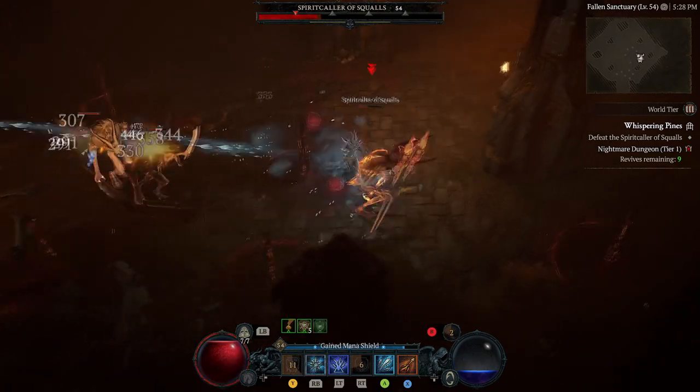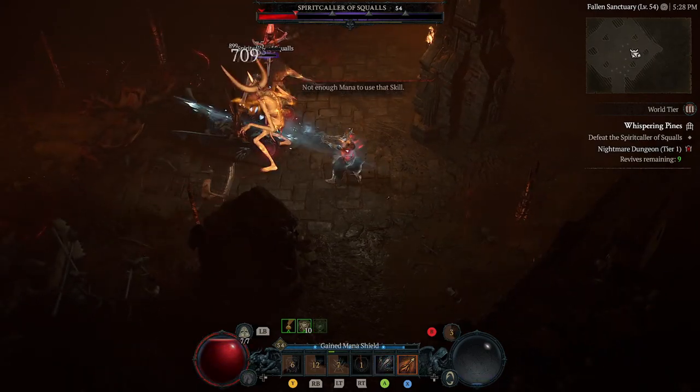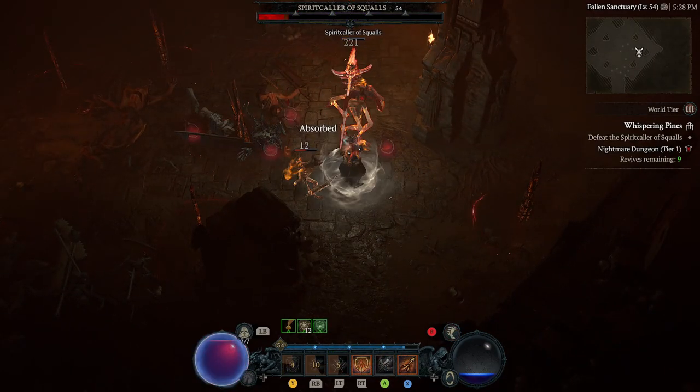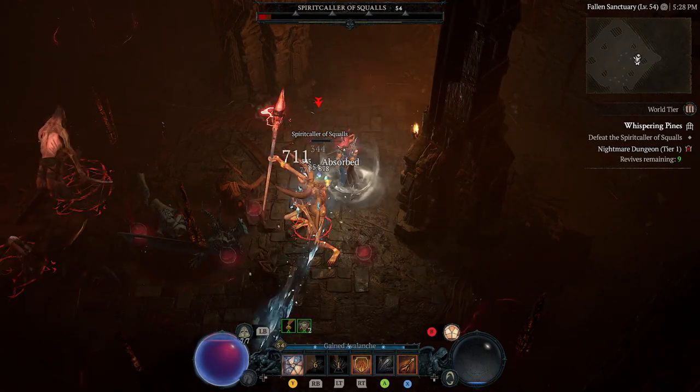The higher you go up in tiers, you could have up to five afflictions within a nightmare dungeon. Tiers range from 1 to 100, and the higher the difficulty the more XP and the more loot you'll get when you've completed them.